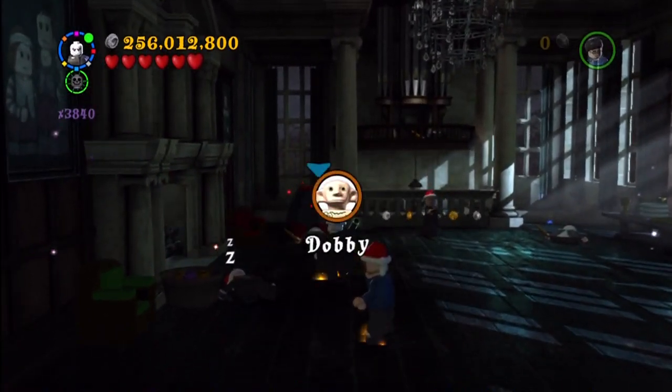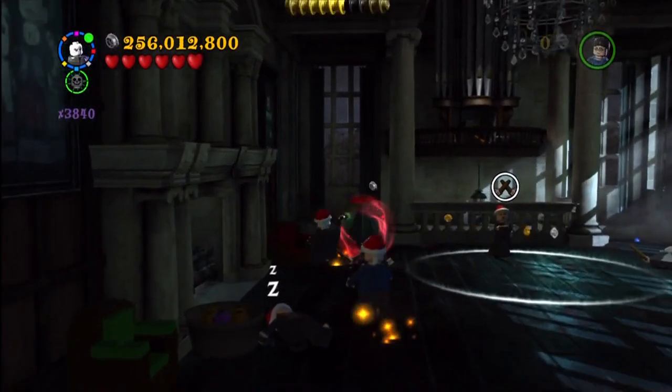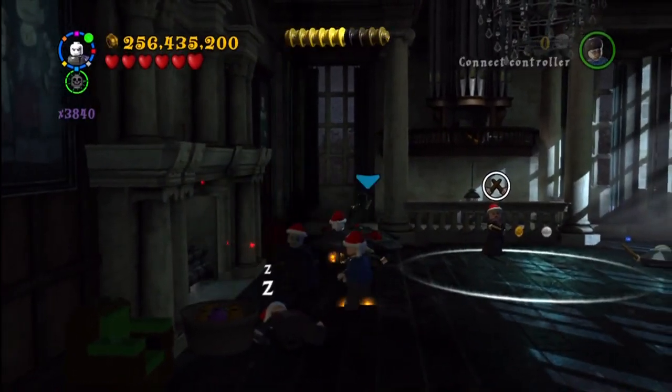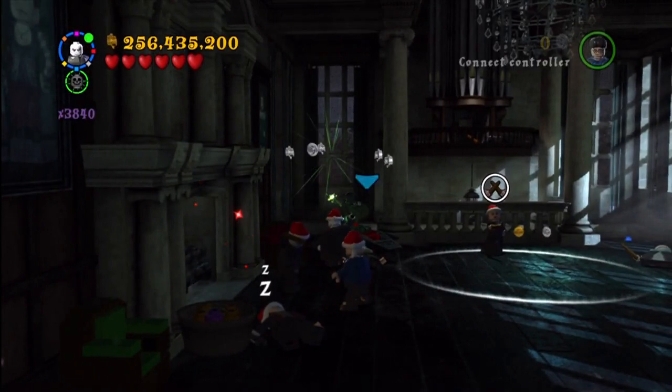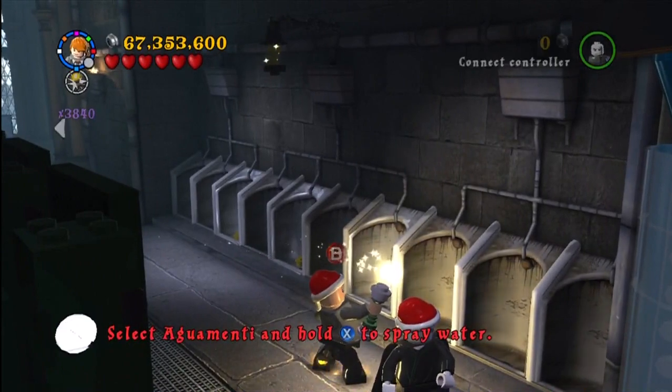This is when you're dueling Bellatrix in one of the Year 7 missions. This is after you've dueled two people, right before you duel her. Make sure to go over to that fireplace and use dark magic. It's in free play and you'll always have a dark wizard.